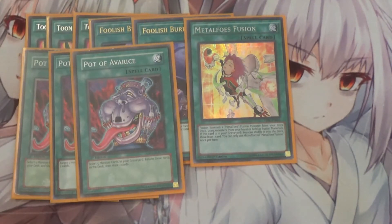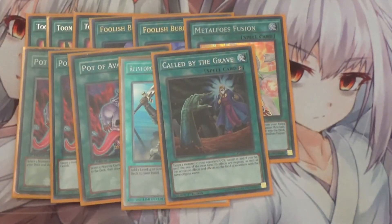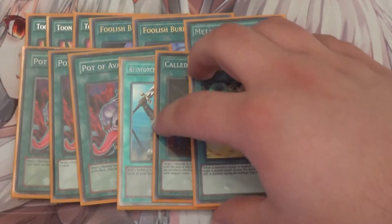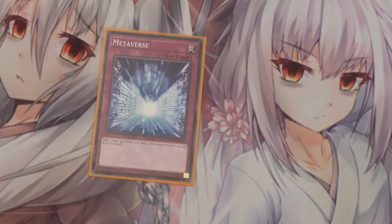I also run three Pot of Avarice for draw power. With the Skystrikers you can just keep linking into each other, though unfortunately you can only link to one of them per turn. So you want to link Rei into Shizuku, then into Kagari, then into Hayate, then to Kaina — you'll have like four monsters in the grave, and with a hand trap or Rose that makes five, which is an easy plus two. I also run one Reinforcement of the Army because this is a warrior-based deck, one Called by the Grave for hand traps, and one Double or Nothing to help finish games. For traps I just run one Metaverse.